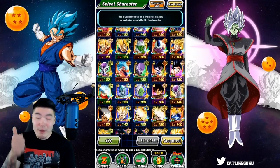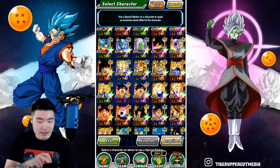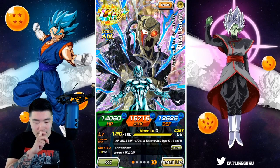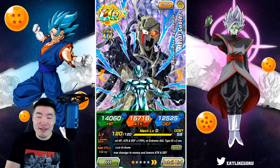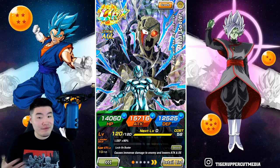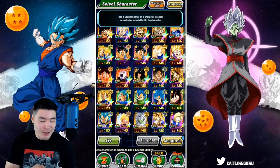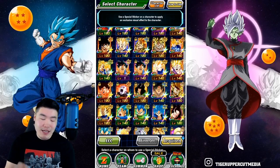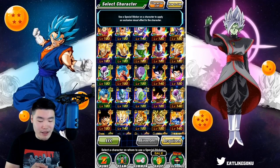Those two — Omega Shenron and Metal Cooler — are definitely the top two so far. What about this other Cooler? I kind of feel like it's going to be a similar situation to STR Omega versus PHY Omega, where one was really dope and the other was bland. I think this guy's going to be the same thing. Maybe Jiren — nah, he's going to be disappointing, just like every single time I see him in my summons. His sticker effect will also let me down. So we're going to stay away from him.